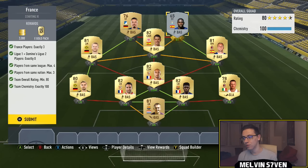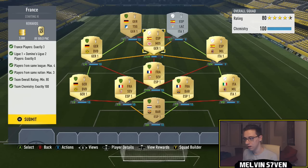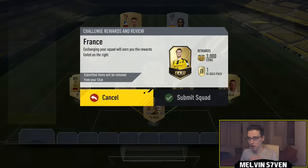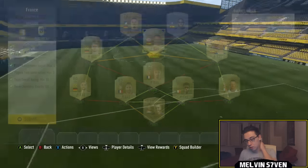Some of these players may need loyalty — I'm not entirely sure how many of mine don't have it, but you may need loyalty to hit the chemistry requirement. Anyway, you get a 25k pack and 3k coins for the France SBC.